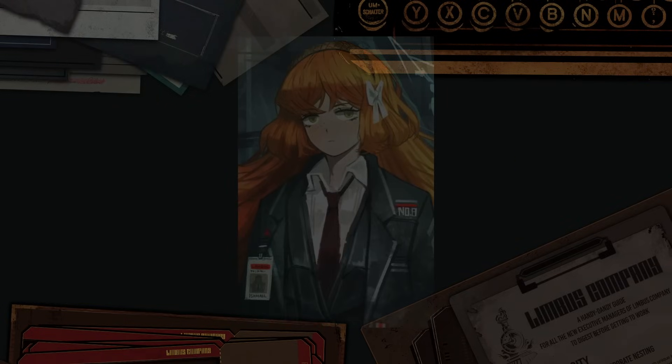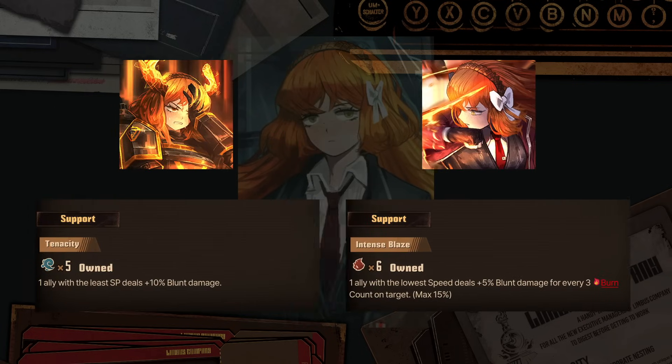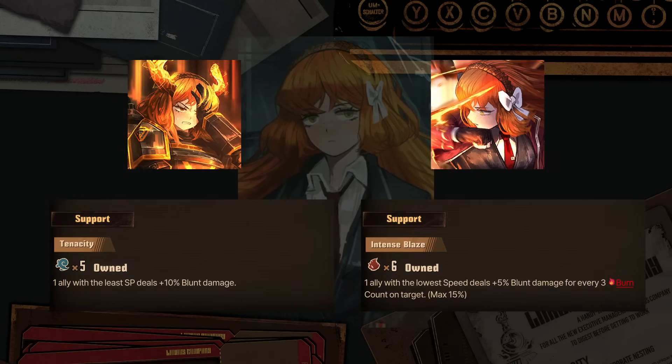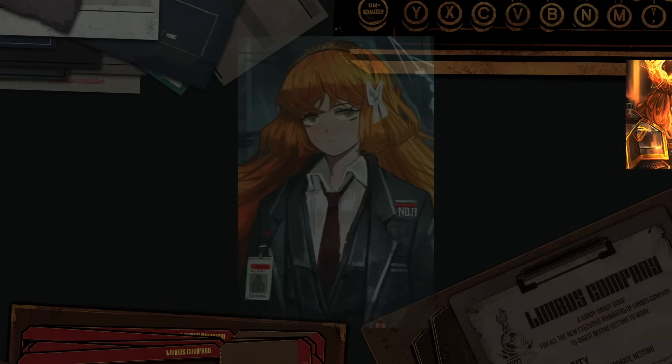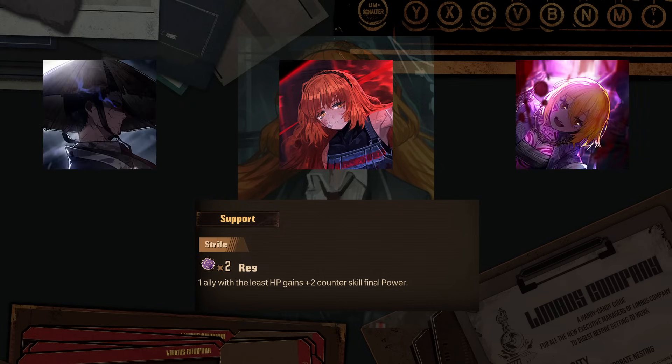Ishmael's passives are overall too restricted and might not always fit your team. Most are archetype-related and/or Blunt, but good under those conditions, with Cap 10 giving quite a bit of poison kill, or EU and R-Corp giving good Blunt damage increase, the latter being more general, not requiring other conditions. Among the other three, I have to mention Shee Ishmael, who increases counterskill Final Power, which does include some strong ones like Middle Dawn's or BL Mercy.